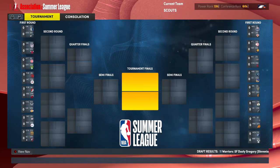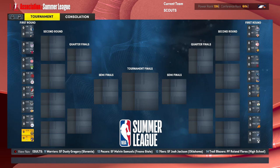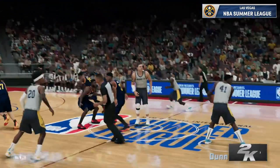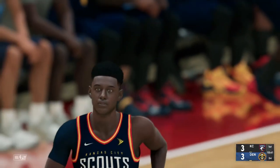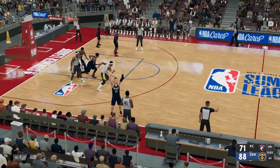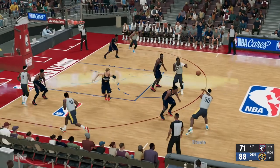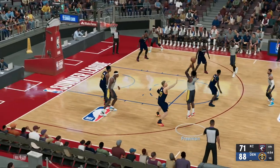The Scouts go 1-2 in the summer league, landing at the 21 seed. We start the playoffs against the Denver Nuggets. Jordan finds Fletcher who pulls up and knocks it down. Fletcher drives and lays one in. The Scouts scored only six points in the third quarter, down 17 in the fourth — it's probably our last game. Not a lot of highlights to show.